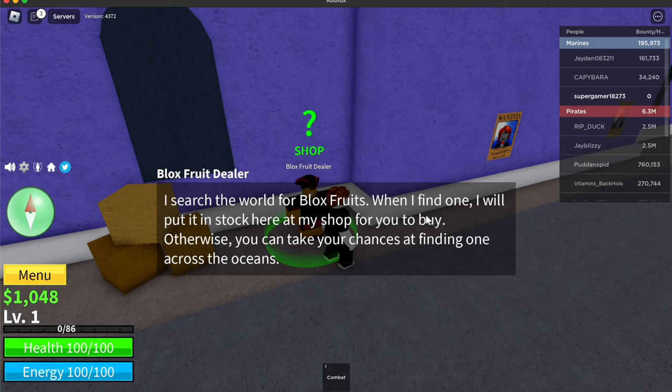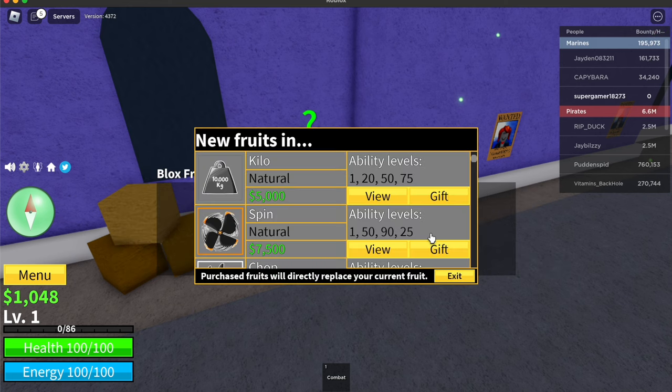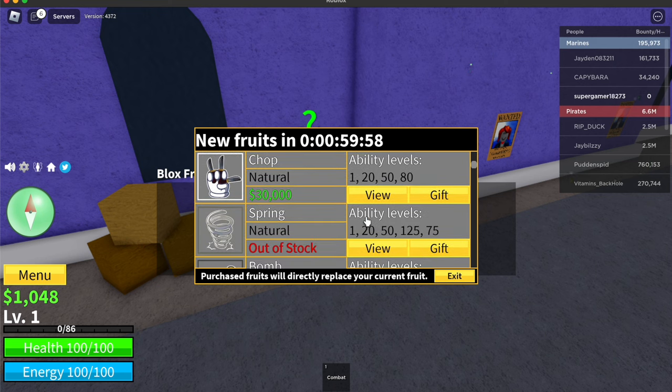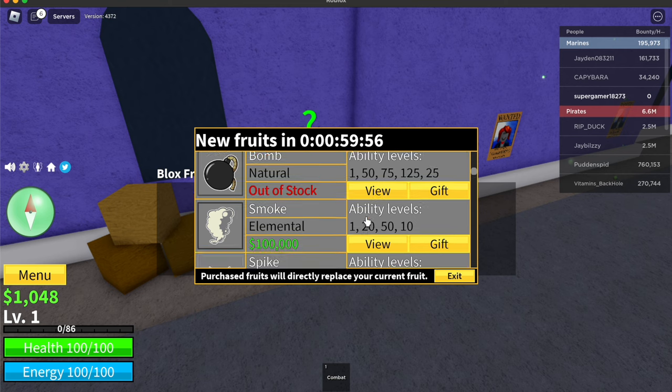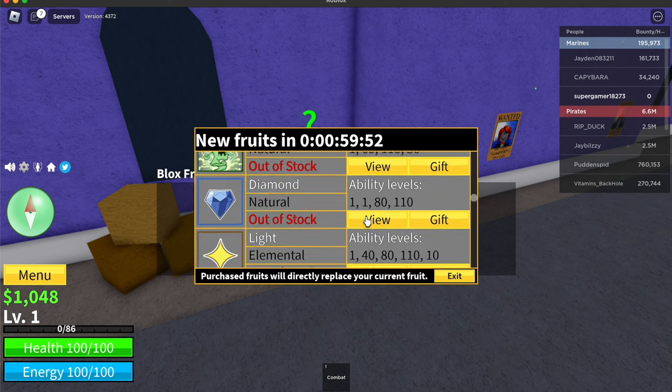Click on him and the Blocks Fruit Dealer says he searches the world for Blocks Fruits. It says buying here will grant you powers the fruit beholds — not a physical fruit. Buying a new fruit will directly replace your existing one, and purchasing a fruit with Robux will allow you to swap for it here anytime. Click continue.